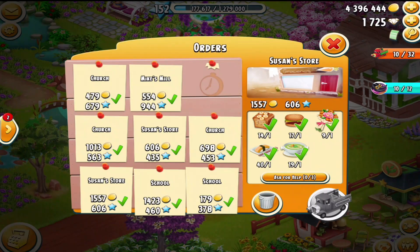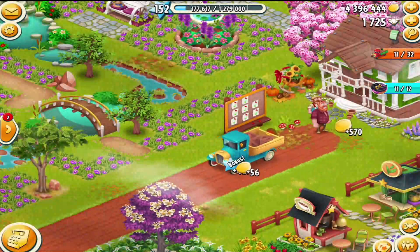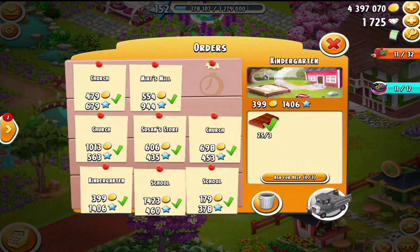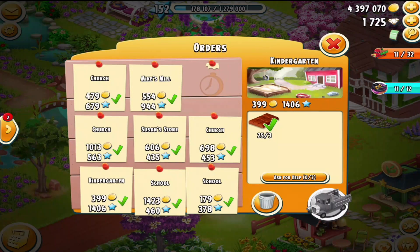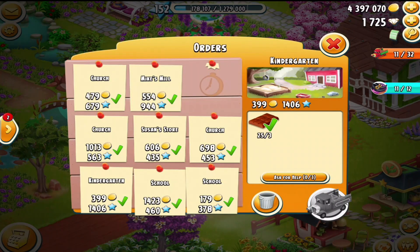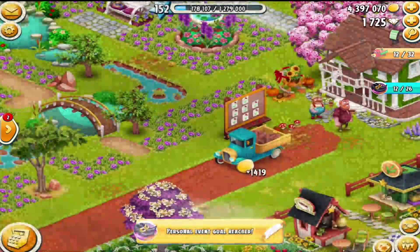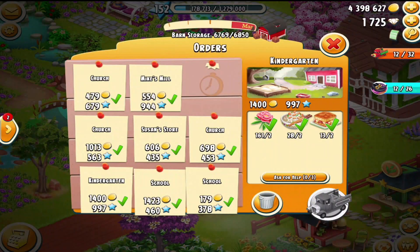I'm going to do this one next: Susan's store. She wants banana bread, hamburgers, bouquet, big sushi, and broccoli soup, I believe that was. Ooh, that's a nice one to run — it's 1,400 XP. But like I said, I don't watch the XP. I want to get it done fast. Get our points out there quick. Really, to finish in the top three, it's all about speed.